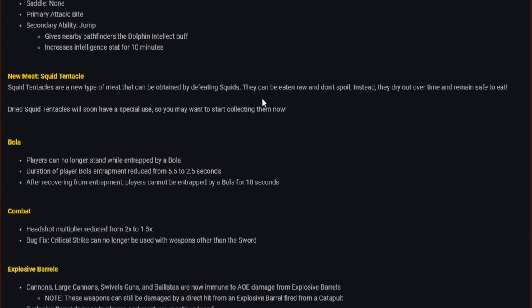Dried squid tentacles will soon have a special use, so you may want to start collecting them now. That actually adds more reason to be out in a submarine, for example. I like the never-rotting meat — that's a nice addition.